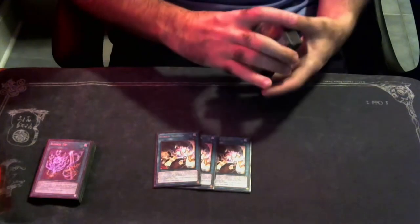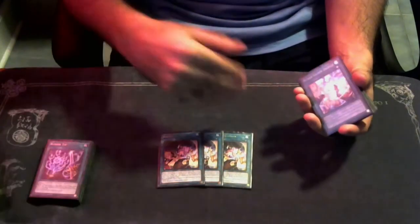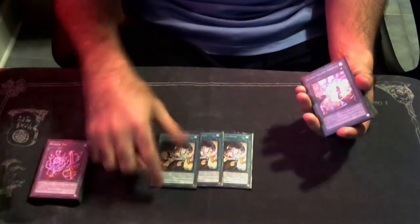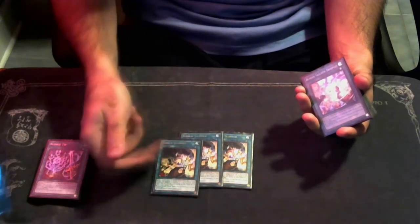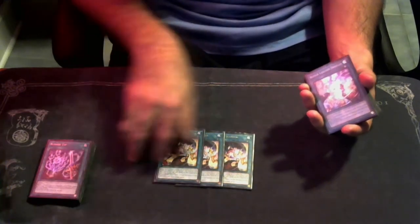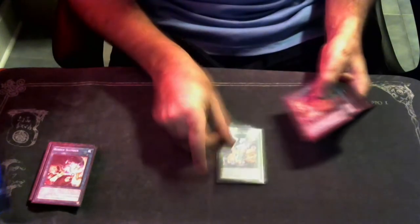We're playing three copies of Runic Slumber — it makes your opponent mill three the first time a monster on your field would be destroyed by battle or card effect. It's not destroyed, which keeps your monsters alive. When we get Frecky next week and they try to attack into it, you can go Slumber targeting Frecky — that makes them mill three, Frecky is going to make them mill two more, and Frecky won't die because it's protected by Slumber. That's an instant banish five.